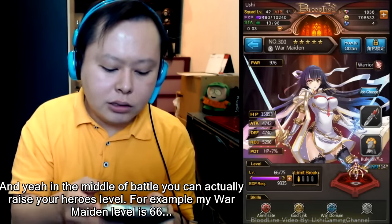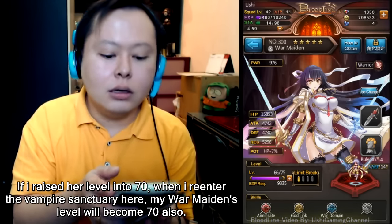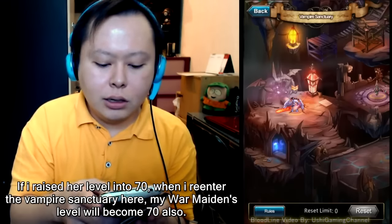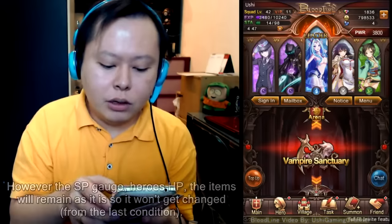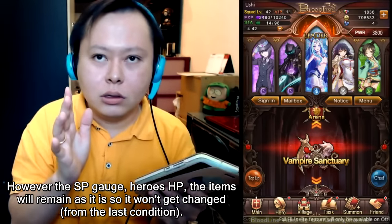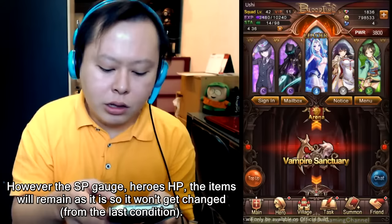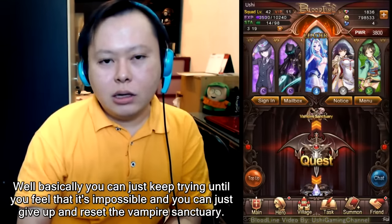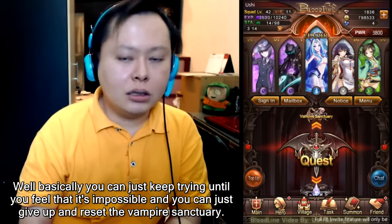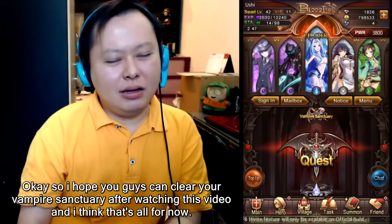In the middle of the run, you can actually raise your heroes' levels. For example, if Warmaidon is level 66 and I raise her to level 70, when I re-enter the Vampire Sanctuary her level will become 70. However, the SP gauge, heroes' HP, and items will remain as they are. You can keep trying until it feels impossible, then give up and reset the Vampire Sanctuary.